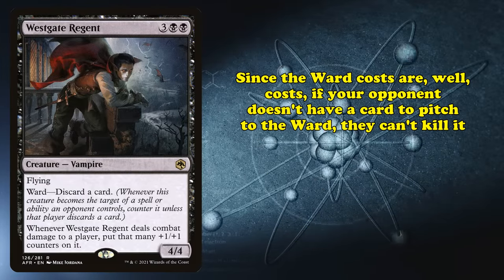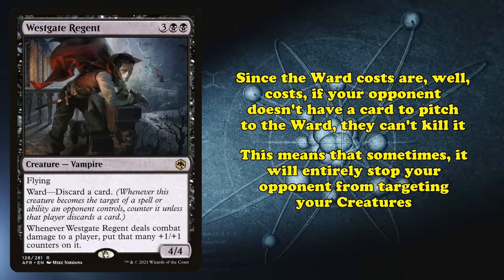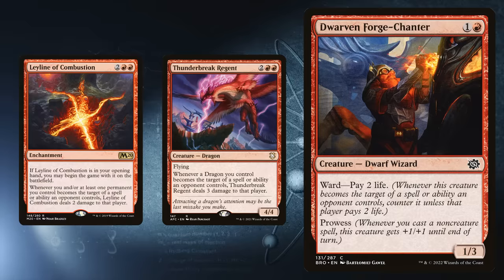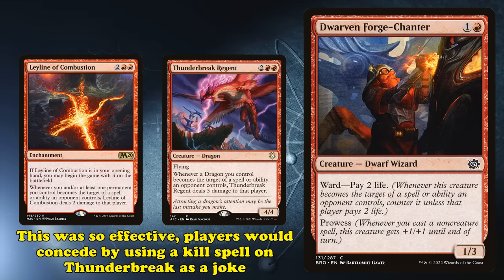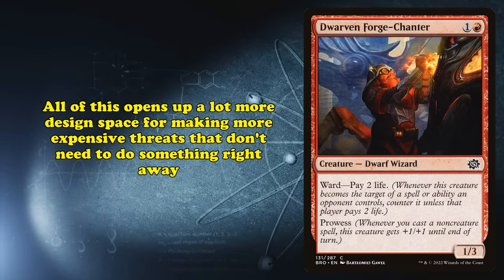Another big upside of Ward over other forms of protection is that it has a lot more design space. Each color has their own kind of ward: white, blue, and green mostly get ward costs that require mana, however black and red have more unique ward costs. Red's ward costs are mostly life instead of mana. Black gets two types — the life-pain ward that red gets, but also discard-based ward abilities that force your opponent to discard cards. These ward costs are interesting not just because they're within their color identity, but because they change the dynamic around ward quite a bit. The discard costs mean that if your opponent wants to kill your threat, they have to go minus one in cards. In the late game, when both players are low on cards, if they don't have a card to pitch they just can't cast a removal spell without it getting countered.